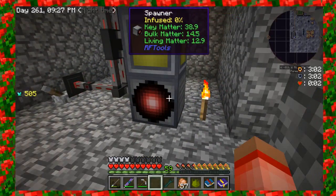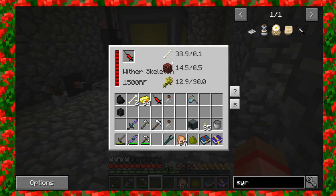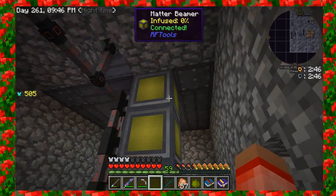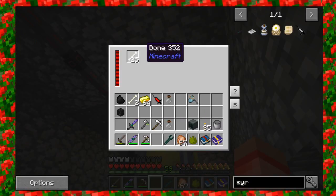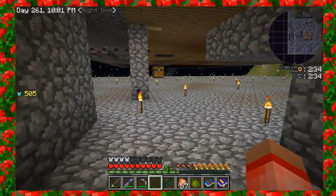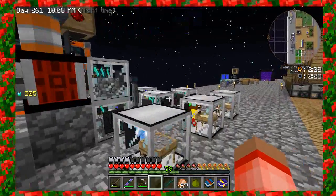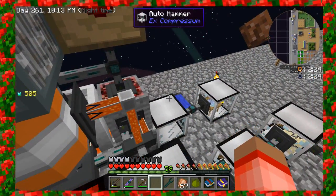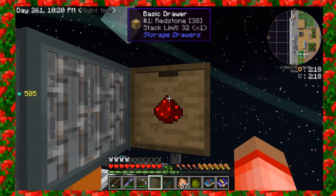Now that all three of these are connected, we're going to go into our spawner. I've got the syringe in here with the wither skeleton, and it gives you some information — it tells you that it needs a bone, some netherrack, and also some kind of food source. You put each one of these into the matter beams, that's why we made three of them. On the top I originally put in a stack of bone, and in the middle one I put in netherrack. Since I'm not in the nether, to get netherrack I used a setup where I put redstone and lava into a barrel — the same setup I used to make end stone, but with redstone instead of glowstone.